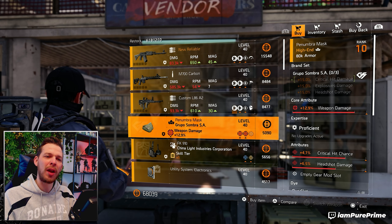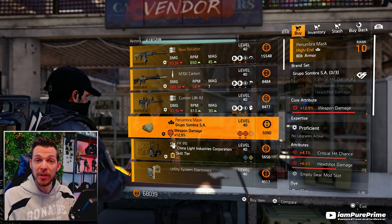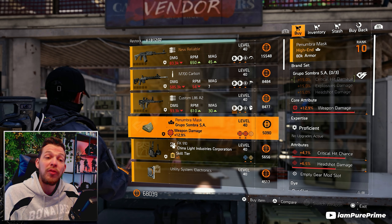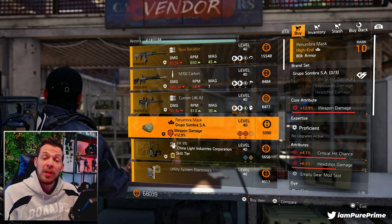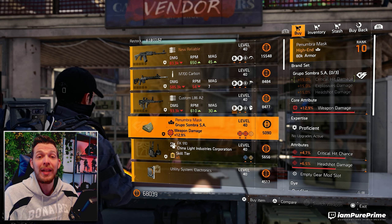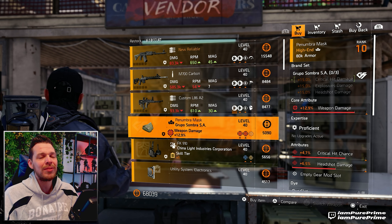At the Campus it's not really worth traveling for, but maybe you can go for this Groupo mask — 12.9 weapon damage, 4.7 critical hit chance already on there, and headshot damage. If you want crit chance and headshot damage, you could roll the weapon damage away for an armor core, or roll the headshot damage away for critical hit damage. You only need to optimize it a little bit to get a god roll Groupo mask.